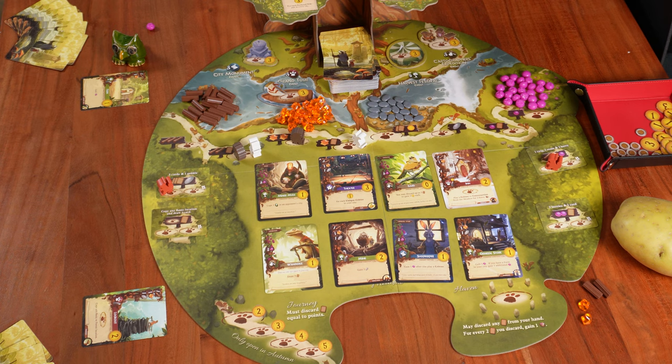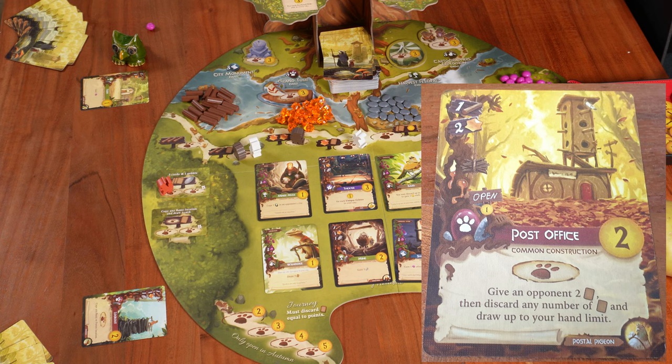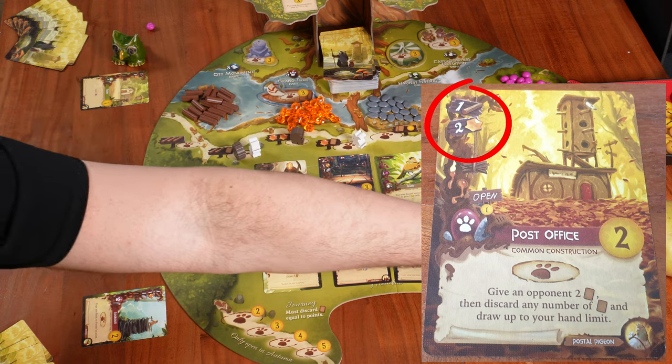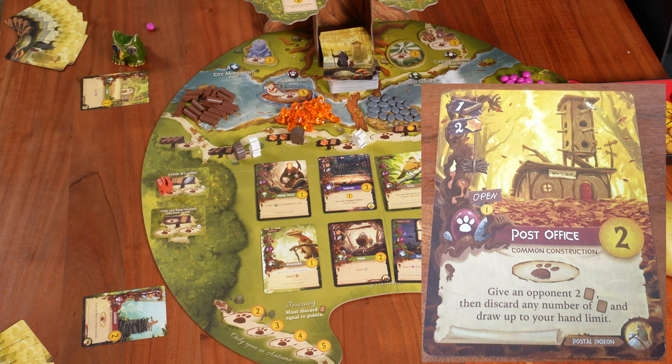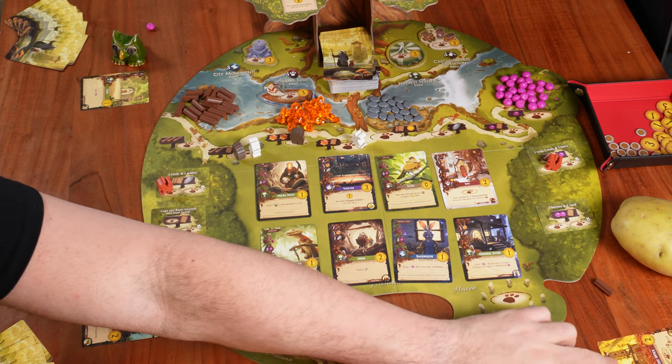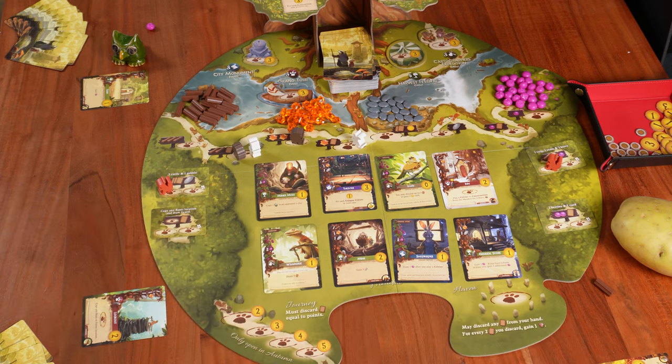Potato Man builds the Post Office, paying two resins and one twig. Back to my turn — I can play the Wanderer for free since I have the Lookout. It's not ideal as I have six cards and can only draw two of the three, but this is a tutorial. I take an Occupy token from the main supply.